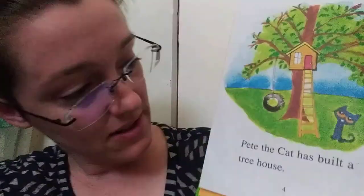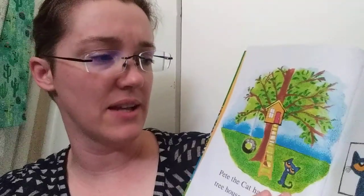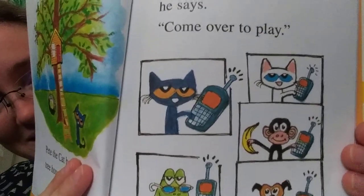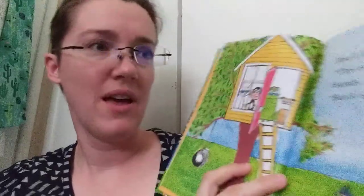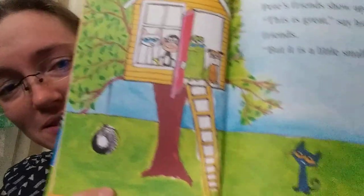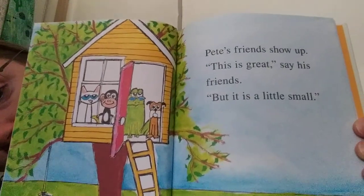Pete the Cat has built a treehouse. He calls his friends. 'I just built a treehouse,' he says. 'Come over to play.' Pete's friends show up. 'This is great,' say his friends. 'But it is a little small.' I don't know guys, that looks pretty big to me. If it's all those friends, look at that. 'You're right,' says Pete. 'It is too small. I will fix that.'